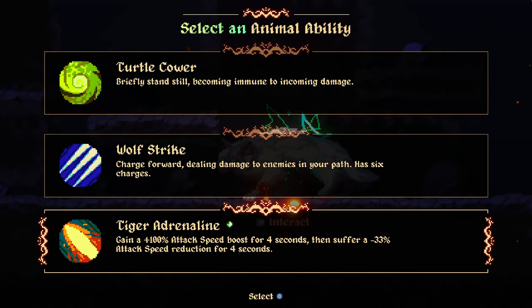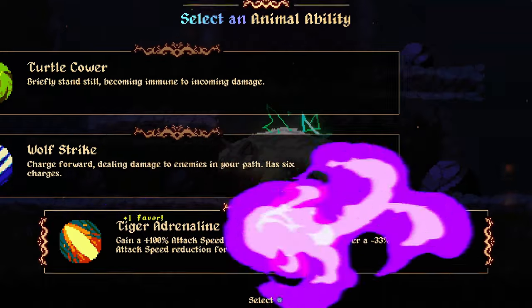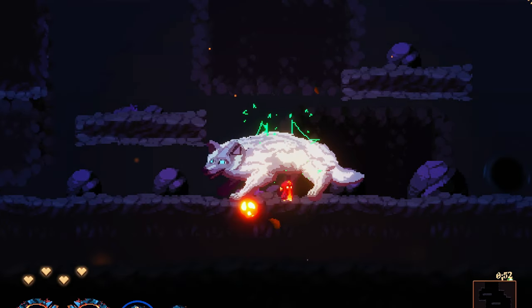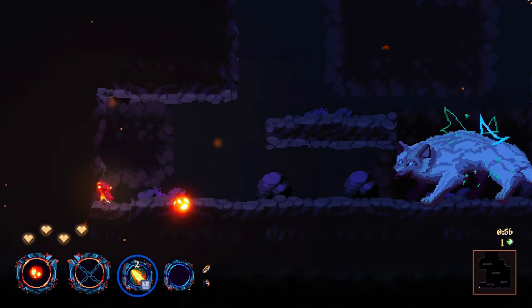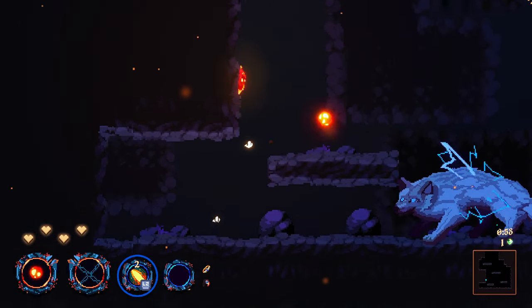Here it is — gain 100% attack speed boost for four seconds and suffer. I want to try it. Maybe not — maybe not the best combo with the magma orb. Most likely it's not the best combo.